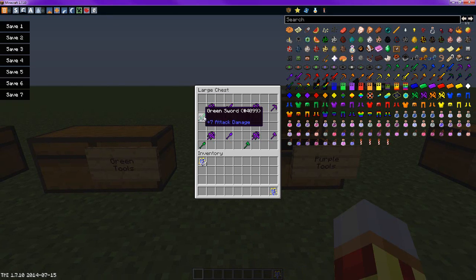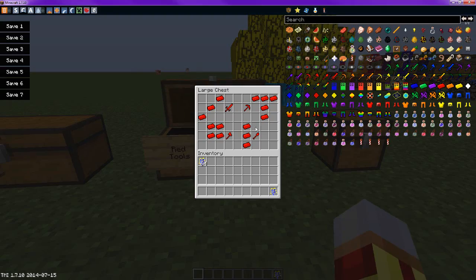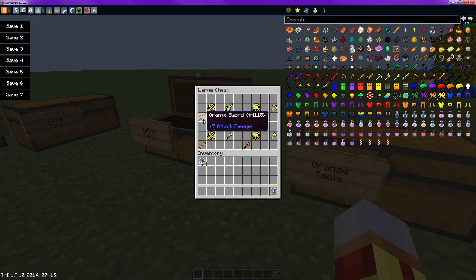With the purple tools, you do the exact same thing, but you put the green tools here — or anywhere really — and then put the tool fragment above it, and you get the next tier. With the red tools, you do just like you did with the blue, but with red. For orange, you do the exact same thing except you put the red tool and then the orange tool fragment. Same with yellow — you put the orange tool and then the yellow fragment.